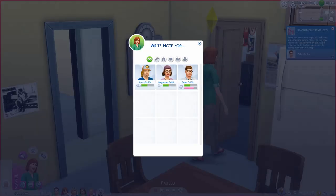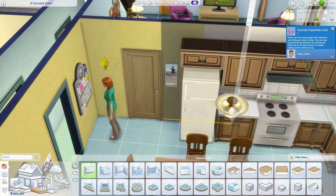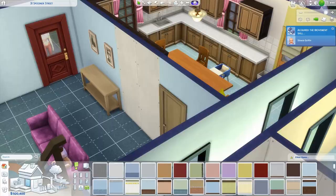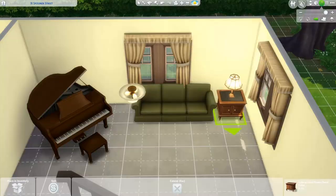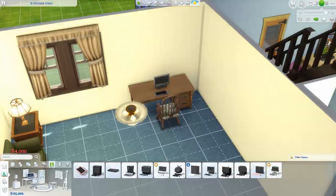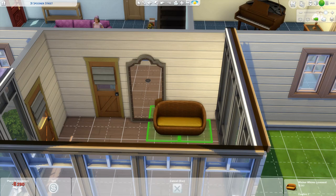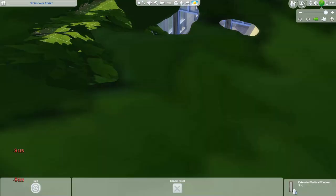Here I'm showing the process of adding the family bulletin board from Parenthood, then asking my Sims to place notes for each other on it, then taking the notes off and placing them on the fridge like little shopping lists. It's something I've been doing for a while after realizing you can remove those items and they still work in build mode. It just looks like little shopping lists on the fridge, which is a nice detail. In the piano room I've also added a computer since it appears there in a couple of episodes.